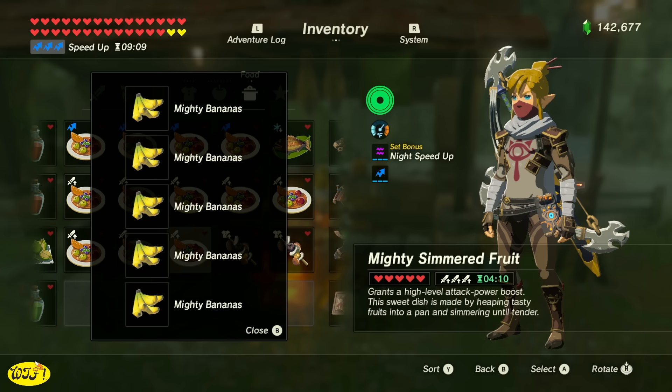First thing I'm going to suggest is that you cook yourself up some food. We can make a high level attack power for four minutes and ten seconds by cooking up five mighty bananas. However, you can make a 30-minute high level attack boost by cooking up four mighty bananas and a shard from one of the dragon's horns.